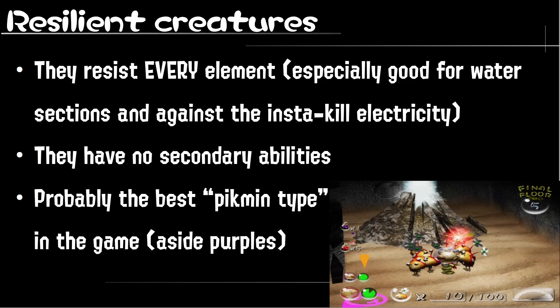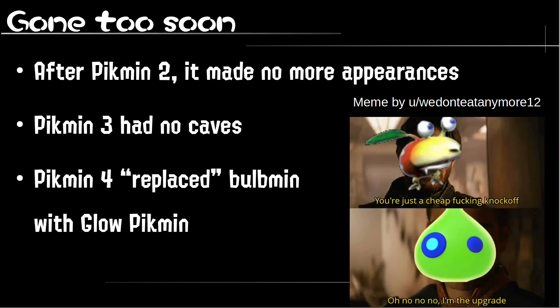And that's Pikwin 2. What about Pikwin 3 or 4? There's no Bulmin in Pikwin 3 or 4. Despite how loved they are, they just didn't make any other appearances. Pikwin 3 basically had no caves — well, there's technically something, but it's not the same; they're not really dungeons as they were in Pikwin 2. So no caves, no Bulmin — it's as simple as that.